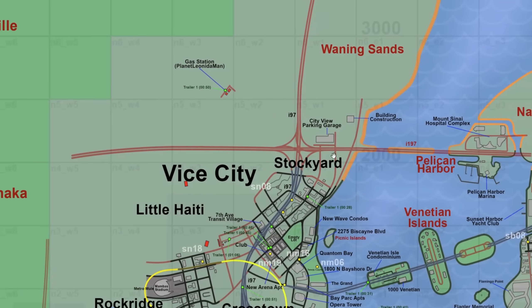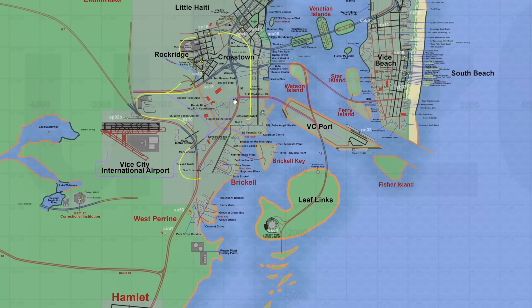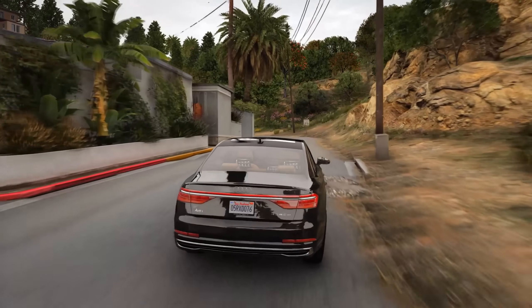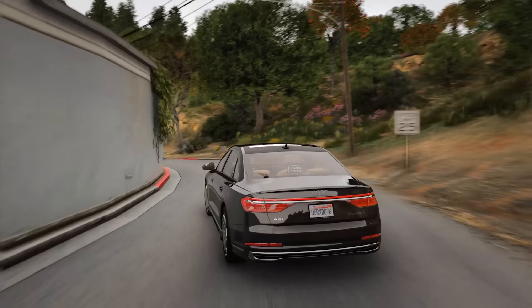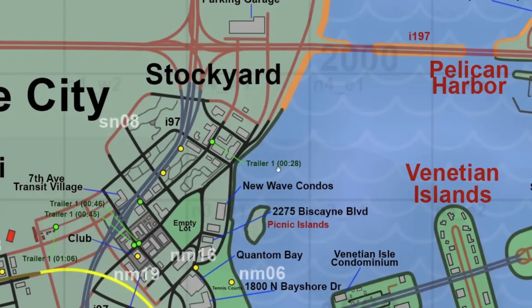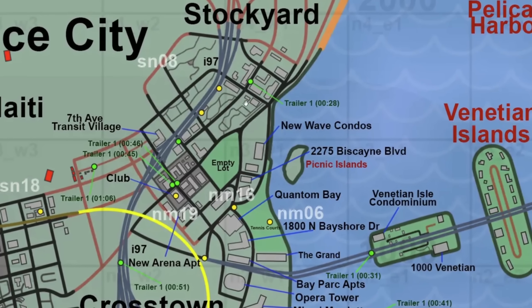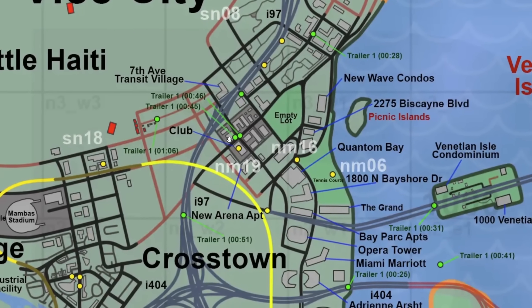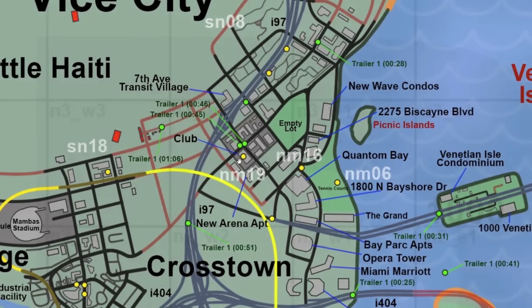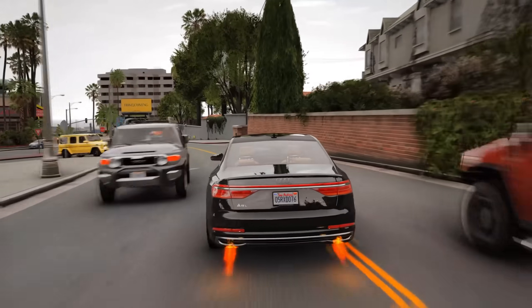The rest of the areas in the city are pretty much the same, but now you'll notice yellow and purple lines: yellow lines mean speculation metro and purple lines mean speculation railway, same as in Port Gillhorn. Zooming in, in the Stockyard area we have 'Trailer 1 — 28 seconds' — that's where the car meet scene takes place. The area is based on Wynwood in real life. The two green dots near the highway are where the music video shoot from the trailer takes place, an area revealed by the pre-trailer leak.